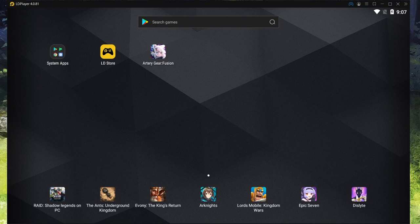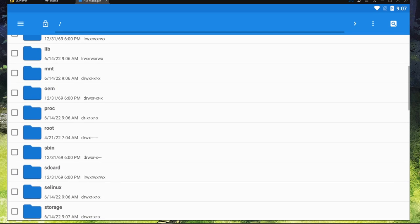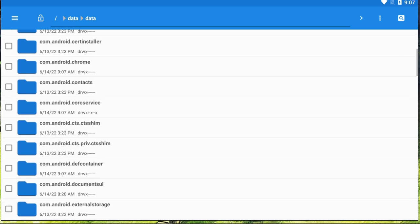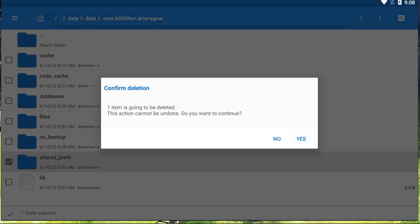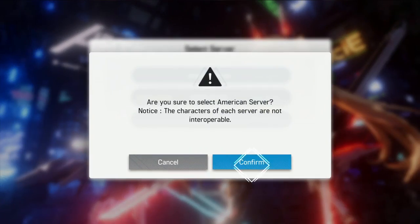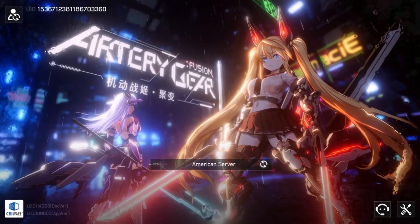Now since we have root enabled, click on system app and file manager. If you don't have it, go to the Google Play Store, type in file manager, and download one. We're looking for the data folder, then another data folder inside it, and then the Artery Gear folder — the com file with artery gear. Click that, and you'll see shared preferences. Hold down on it, click delete, and click yes. Then go back onto Artery Gear, click agree to all, and as you can see, it's like we've never played before — it's asking us to select a server again. Click American, OK, do guest login, and just like that we're back in the game, ready to re-roll.